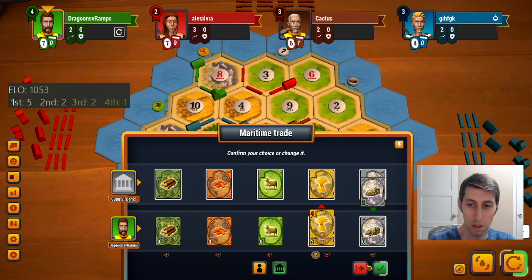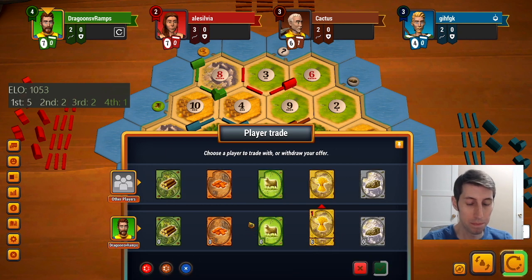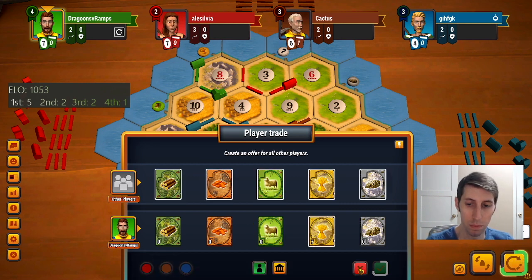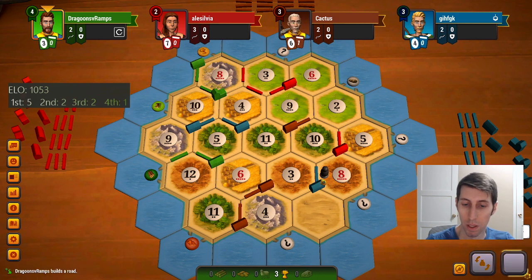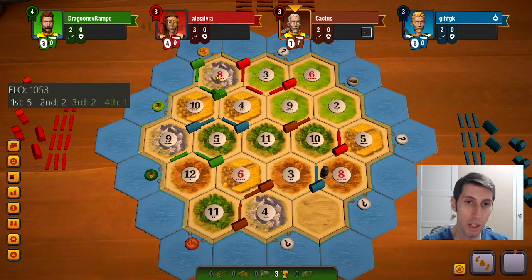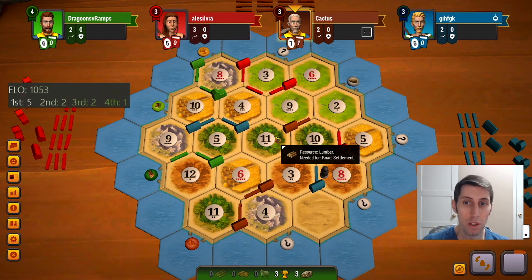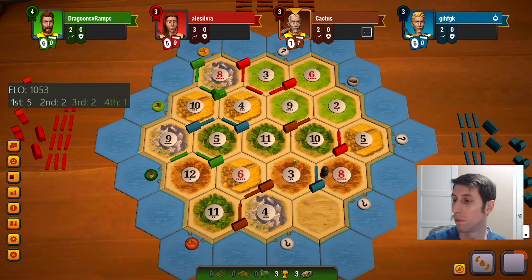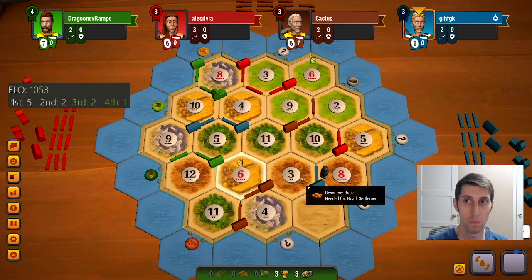Let's see — no, we don't want to do that. I think we want to just see about a wheat trade. Nope. Alright, let's just hang out with some more wheat. Okay so red got onto the 8, which is kind of good for us because they're much less likely to block it. Let's see if he goes aggressive knight to try to get some ore. I wonder what his card is. That's a good roll — let's see, does that give us enough? Not quite.